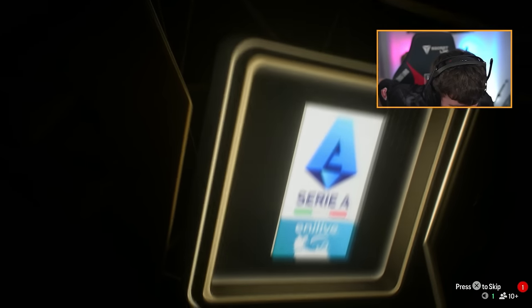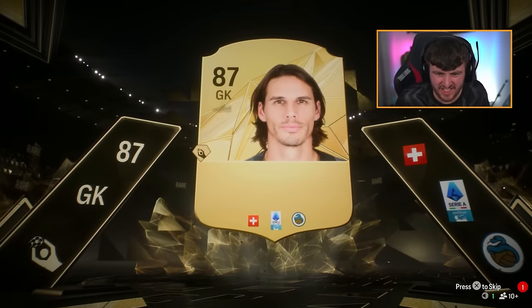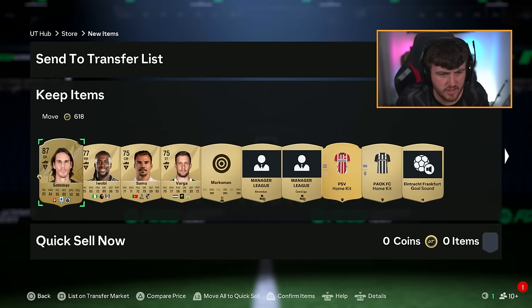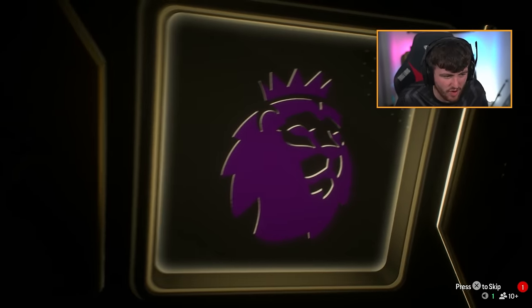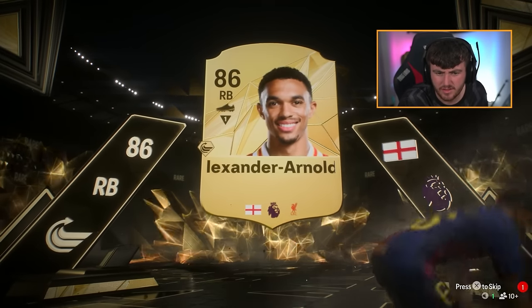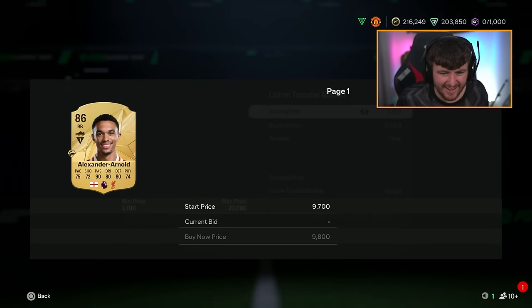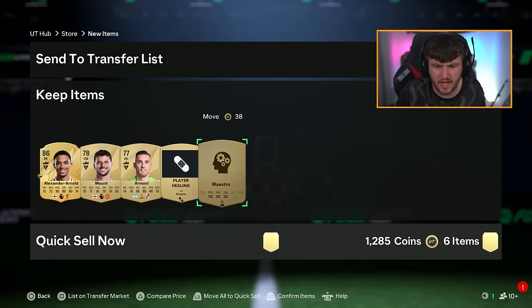Walkout - finally our first walkout! It's Yan Sommer - go on Yan! 87 rated, don't think he'll be worth anything... oh he's 85k! His min price is broken at 85k, solid. Another walkout - Trent Alexander-Arnold, let's go! His card looks very average but Mason Mount - Mason Mount is by far the better pull of those two. That's another walkout at least.